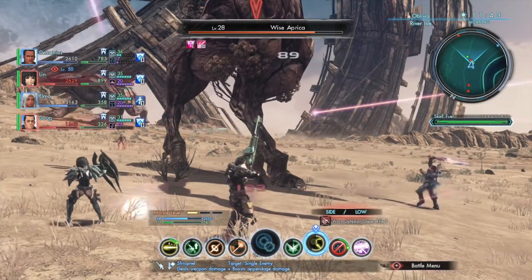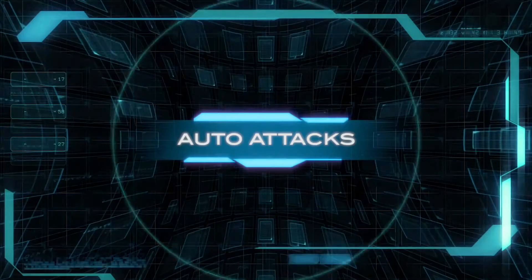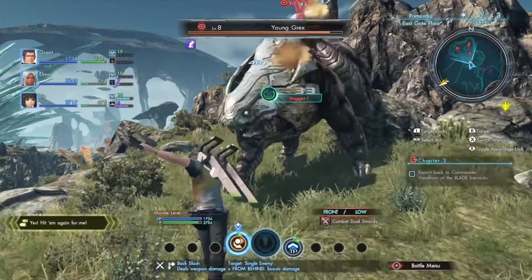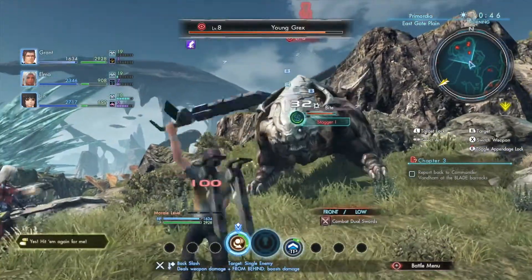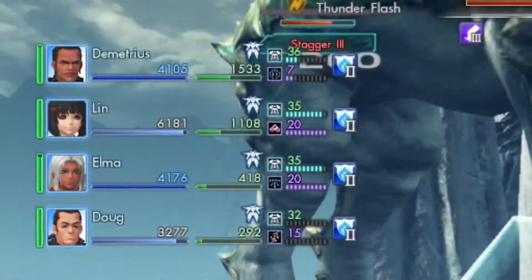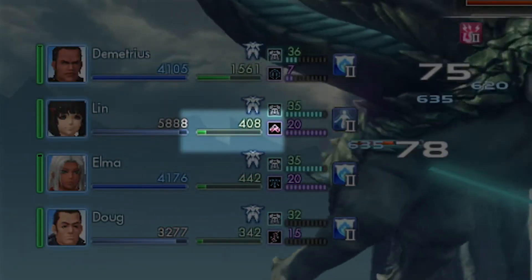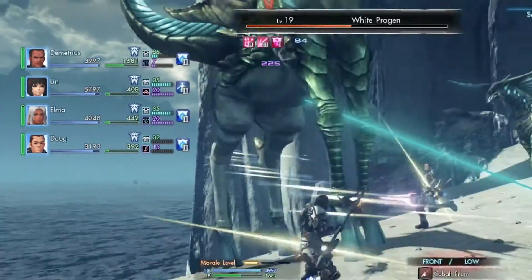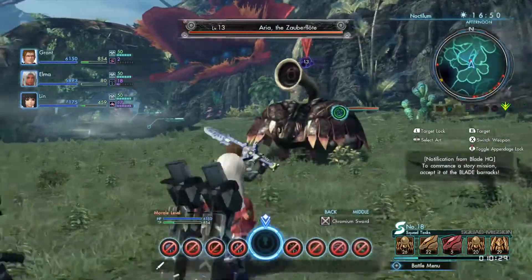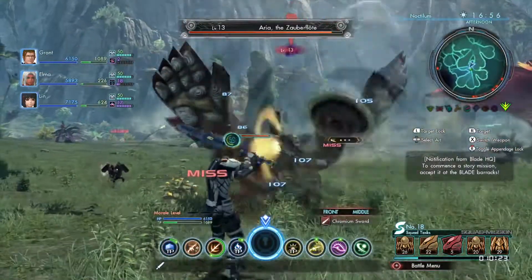Basic attacks are automatic blows dealt by either of your party member's two equipped weapons. These auto attacks are the weakest form of offense in the game. However, they are a great way to deal damage between art attacks while also building tension points, which are used to activate powerful abilities. Each party member will have two types of auto attacks — one for their melee weapon and another for their ranged weapon. Press the X button at any time to switch them out as you adapt your strategy based on the distance between you and your enemies.